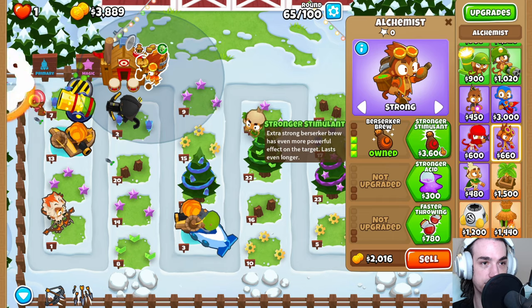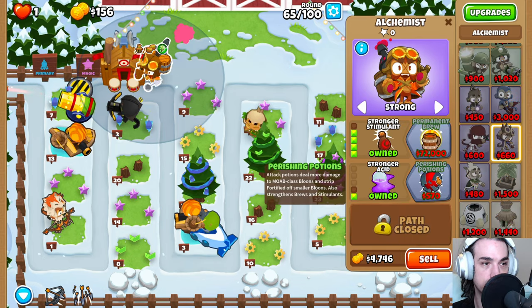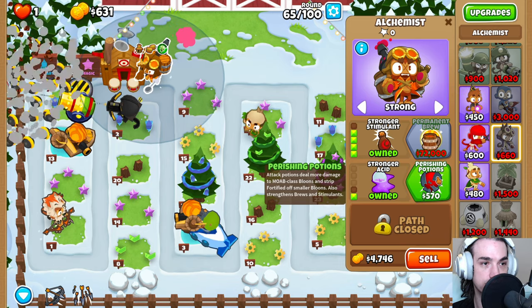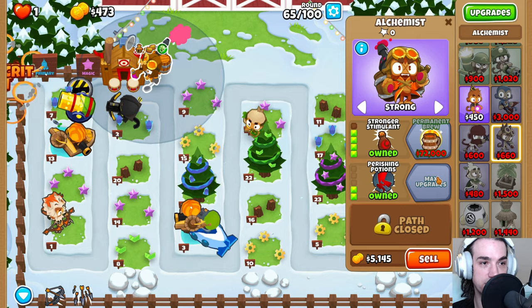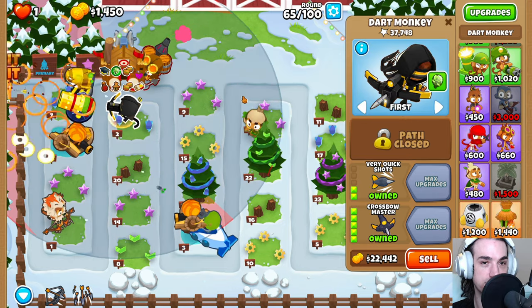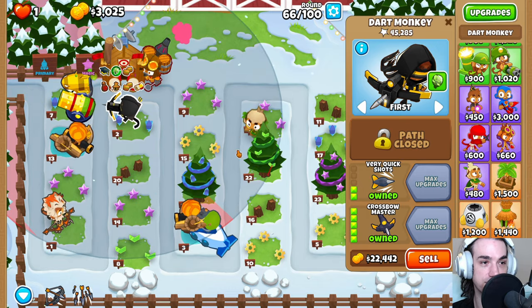Waiting for the stronger stimulant now. Go ahead and grab the perishing potions as well. We breezed right through rounds 63 and 64. We were a little light on the moab damage which is why we saw some stuff come back around here. But remember this crossbow master has vision all the way over here, so we get another third look on the track.